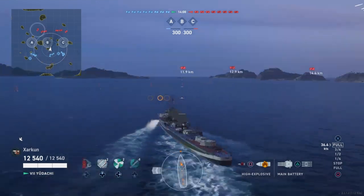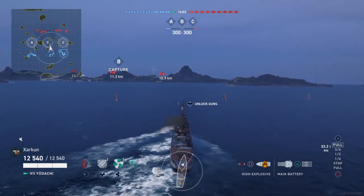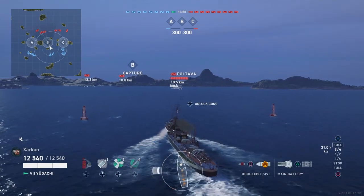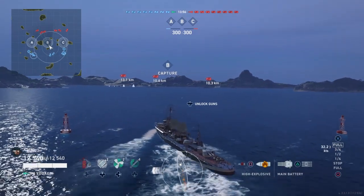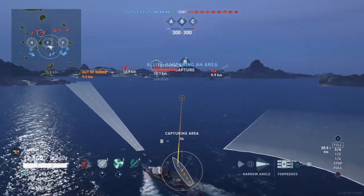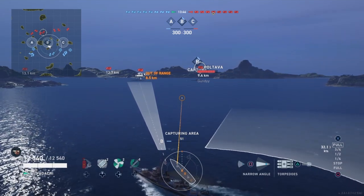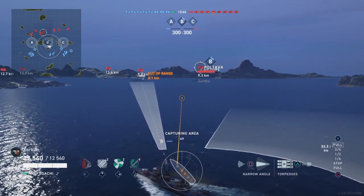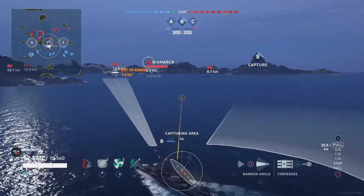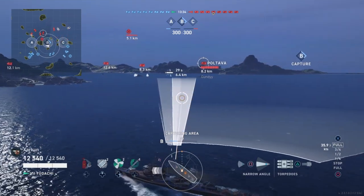Fastest torps in the game at 80 knots, relatively short range - that means you do have to put yourself a lot closer to harm than you would if you were using the standard torpedoes on the Yudachi. I've played a few games with both torpedoes. I actually have a pretty good game using the standard 10-11 kilometer torpedoes. That game ends up being higher damage than this one, but I get about half of the XP by the end.